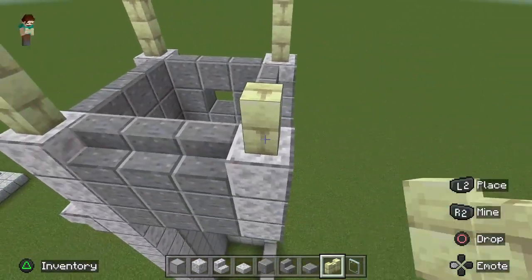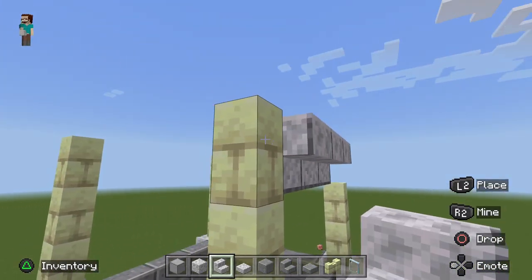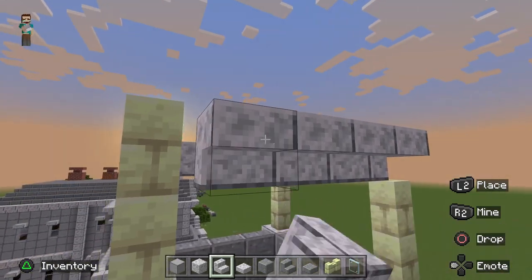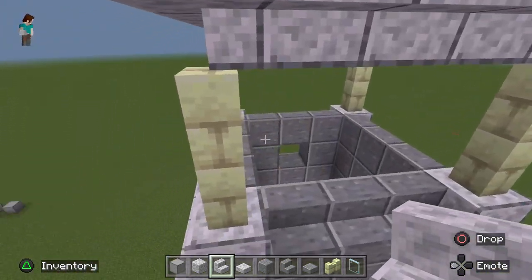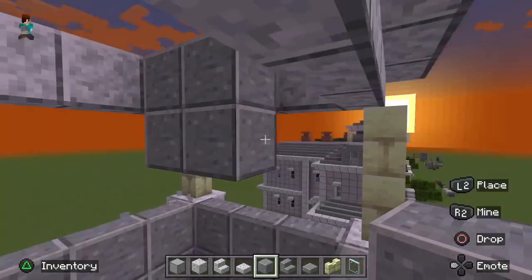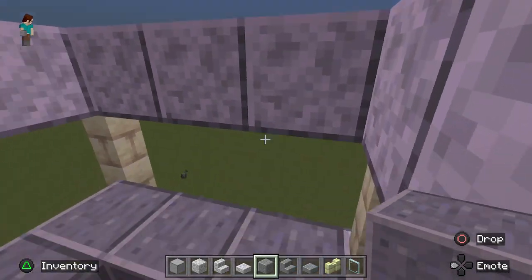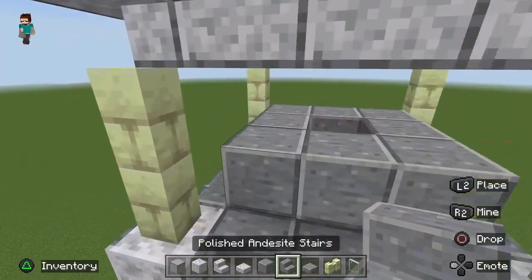Once you've got all four corners of your diorite wall, take your smooth quartz stairs, place them against the side of those, then break the top block of those diorite walls — go all the way around and do all four sides. Once you're finished with that stair trim, take your polished deep slate blocks and put them all around the inside, one block up from your stairs underneath, along the inside. Then put polished deep slate stairs on top right where those blocks are.